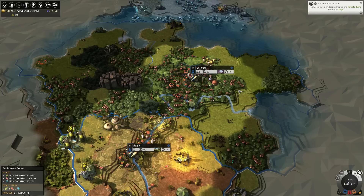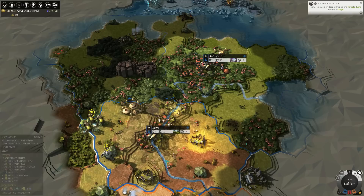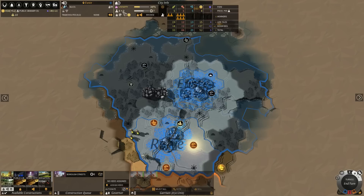Tip number four is about approval and disapproval. Your people generally don't like you expanding too fast. Here I have two cities, and when I click on the content they say they don't like my expansion — there's a minus 7.5 expansion disapproval because I built a second city.